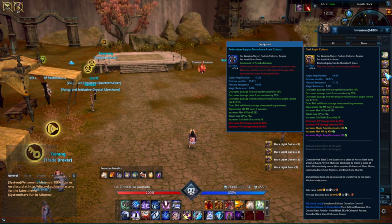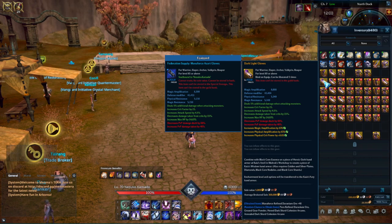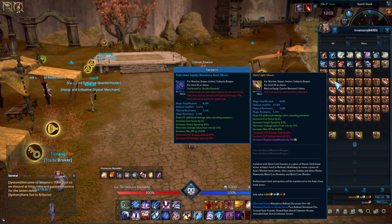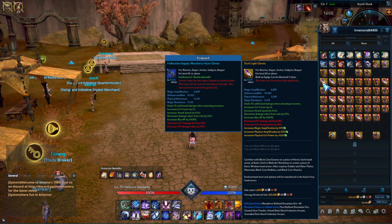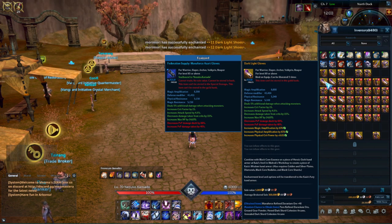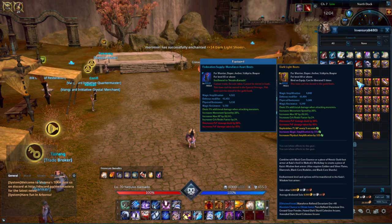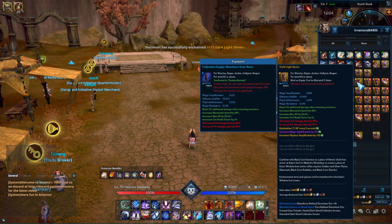Double magical amplification and MP — that is much better, so I'll swap that out. Physical amplification, physical crit power, magical amplification — not as good as my purple magical crit power. Physical amp is not good for Reaper. If I was on a warrior, this would be a decent glove, but you'd want all three rolls to be physical crit power in purple. You're probably not going to see a triple perfect stat just from opening these boxes, so you want to start working with the gear you have.